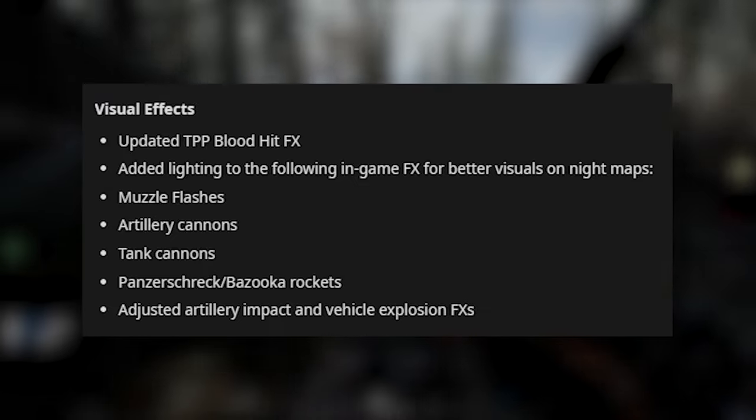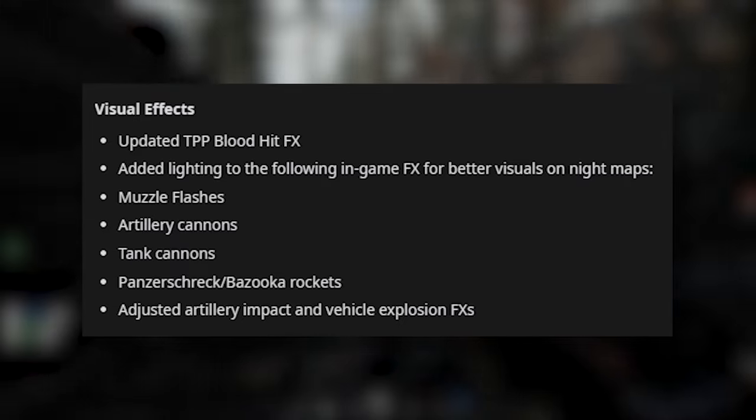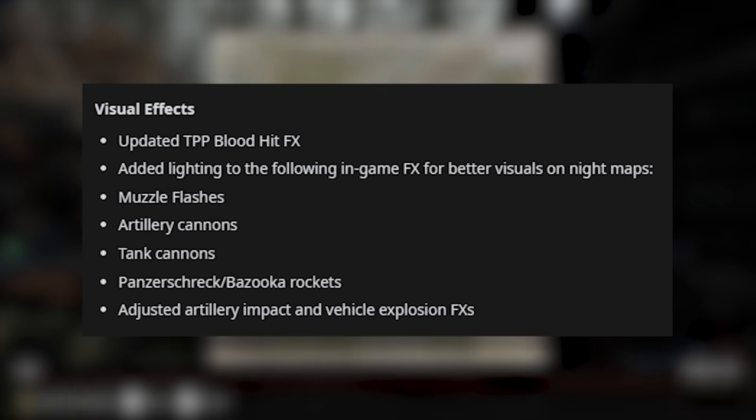They've changed some visual effects as well: updated third-person blood hit effects, added lighting to the following in-game effects for better visuals on night maps — muzzle flashes, artillery cannons, tank cannons, Panzerschreck, bazooka rockets — and they've adjusted artillery impact and vehicle explosion effects.